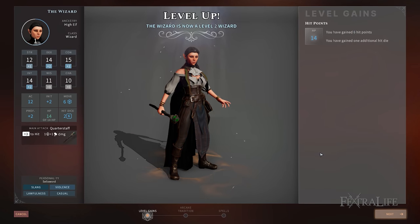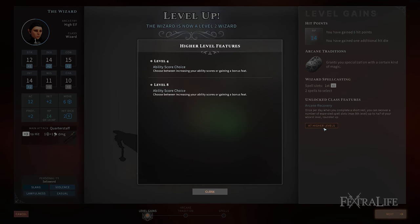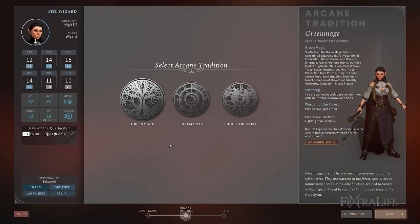Say for the Wizard: at level 2 you can select one subclass — maybe the Shock Arcanist, Loremaster, or Green Mage — with varying perks at levels 2, 6 and 10. This is the reason why I love creating multiple characters in Solasta, so I can decide the best ways to enhance my party's composition.